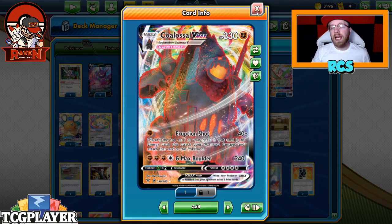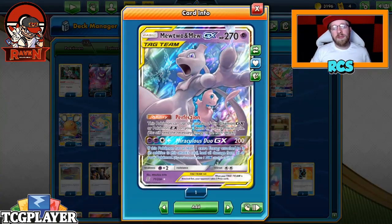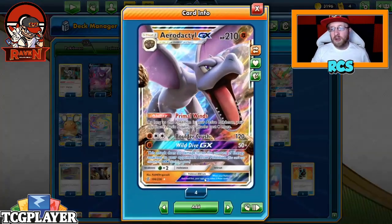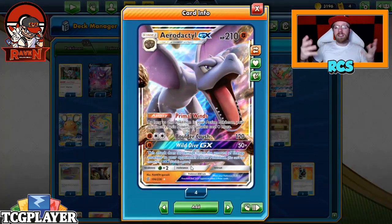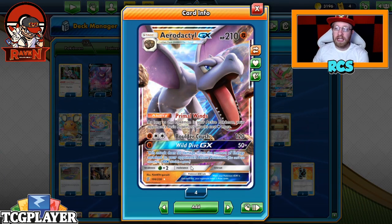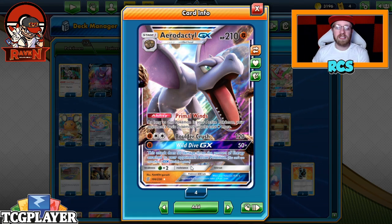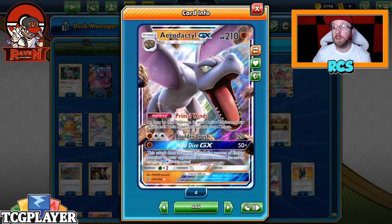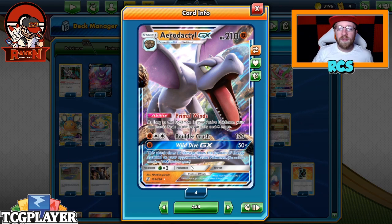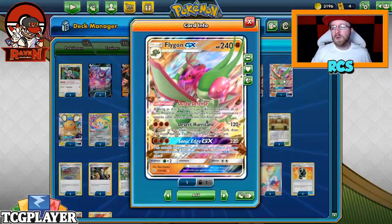This deck also has MU3. Why MU3? Well, there are sometimes decks that you really want to play out differently. There are decks that utilize a lot of energy, so I want to have Aerodactyl with Wild Dive GX. If we're facing something like Sentiscorch, that is a perfect way of dealing with it — Wild Dive GX does 50 damage for each energy attached to your opponent's active Pokemon, and they usually have like 6-7. So coming in with the MU3 and GXing is a great idea.